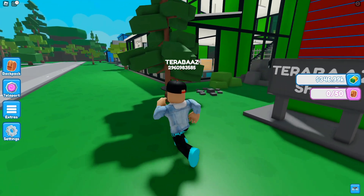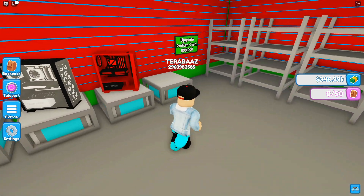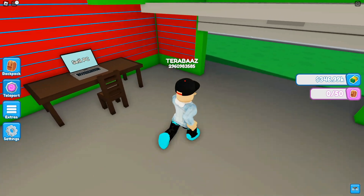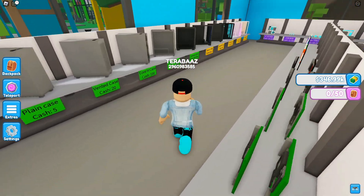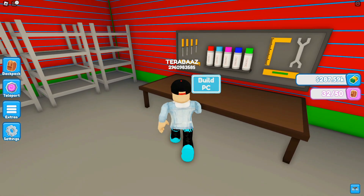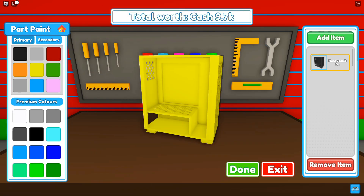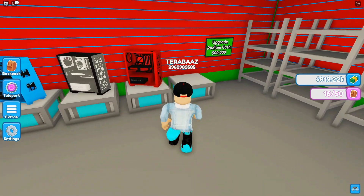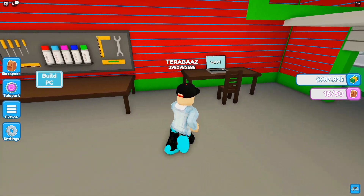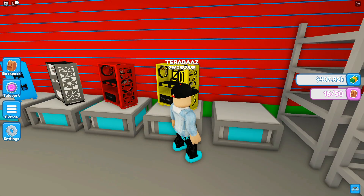We still have to gain 500k to upgrade the shed. Teleporting to the electronics store to buy more stuff. Building another computer - coloring it yellow and black. Naming it 'Yellow Beast', saving it, and placing it on the podium. We're almost millionaires! Buying the next podium upgrade.